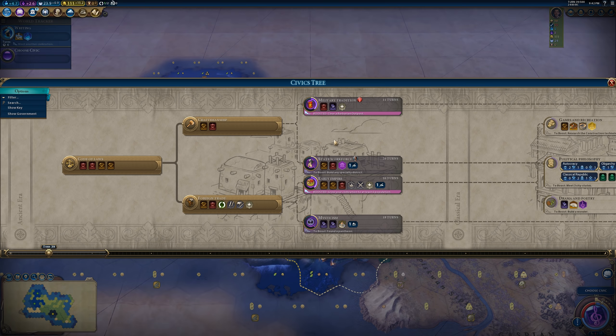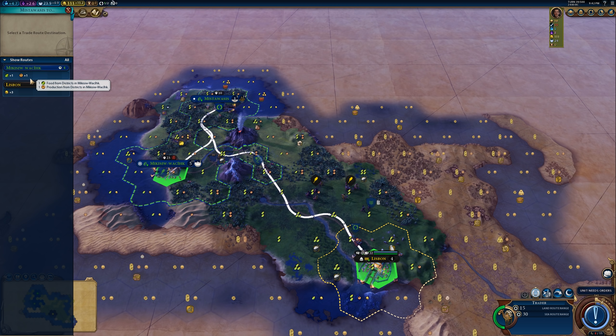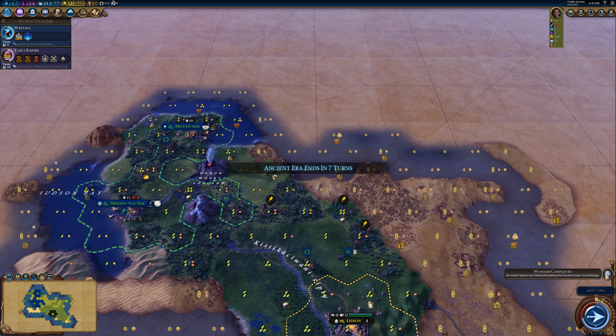Our Okichitas are kind of stuck right now — not much we can do with them until we get them overseas. I think going for Early Empire right away will be very useful, and really trying to get to Political Philosophy as soon as possible. Trade routes — the food and production is always good. I think food and production is slightly better than gold early, though we definitely want the gold too. It'll really help the city get off to a good start.